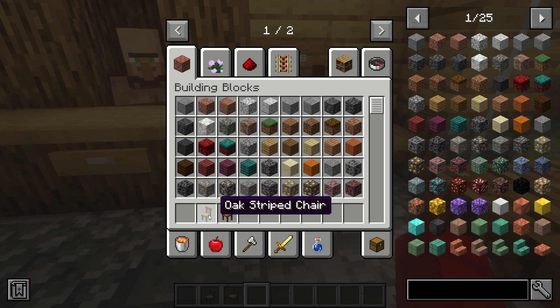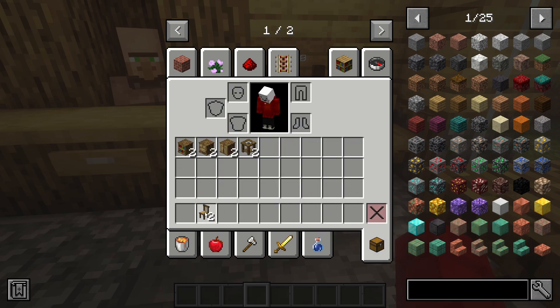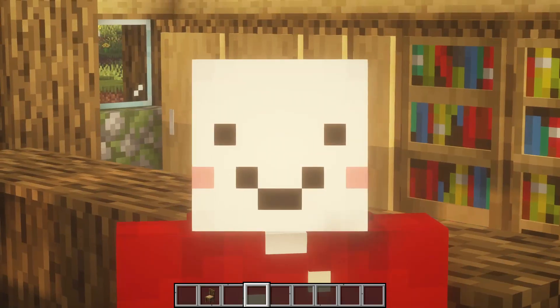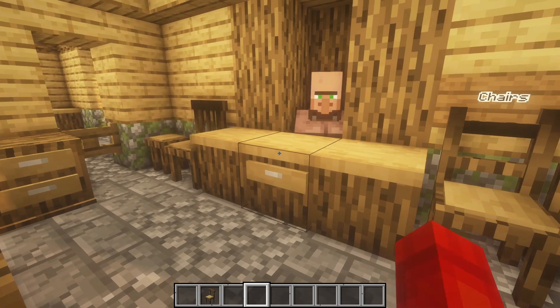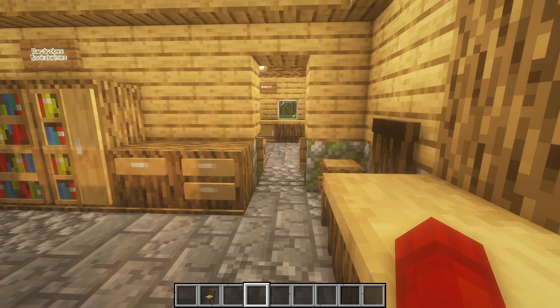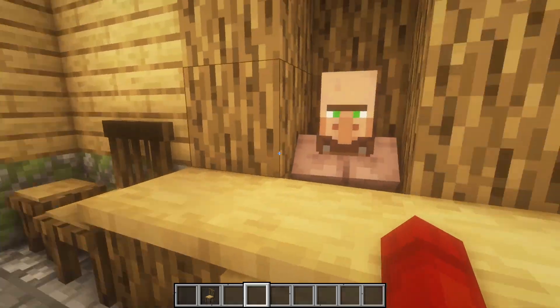I think I'm going to go for the oak strip chair. And I don't need two of those because I'm all alone in this world. Do you have anything else for me, Cashier Rick? I do see a little fence gate over there.